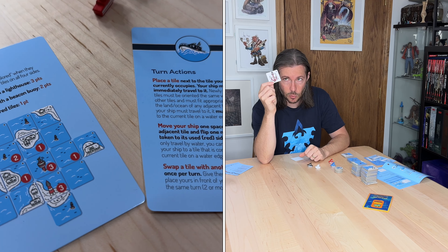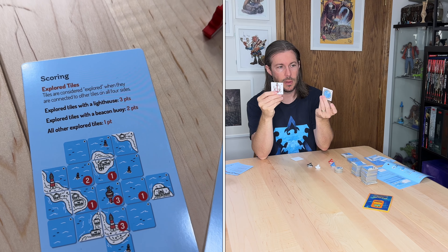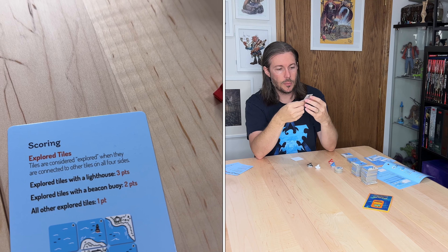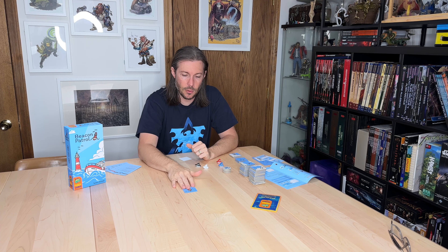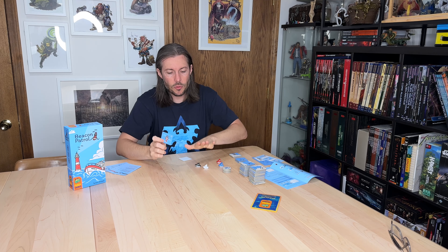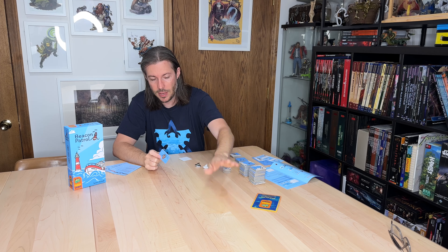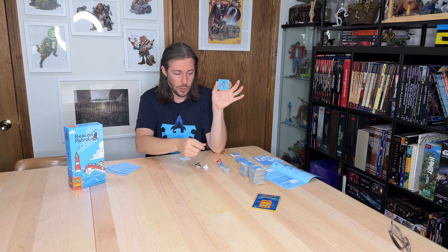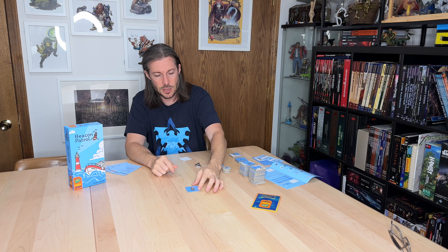When you start the game you'll have this single starting tile — it has an anchor on the back so you can quickly identify it, while the rest have a little radar on the back. Every tile has a small arrow on it, and all tiles you lay should have those arrows going the same way to indicate the orientation of the map. Just make sure your arrows are all going the same direction when you place a tile.